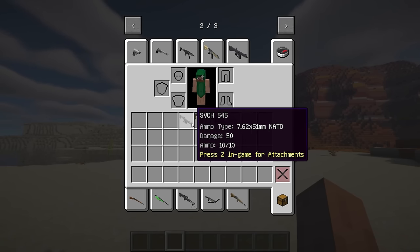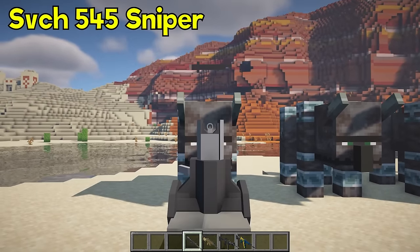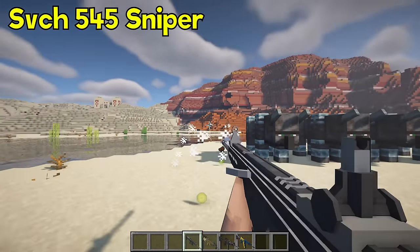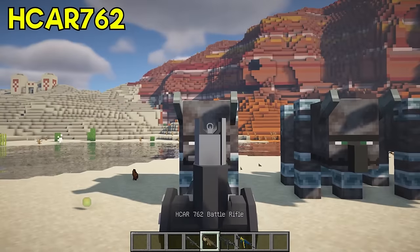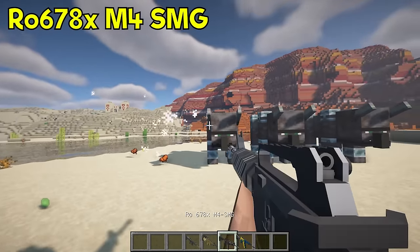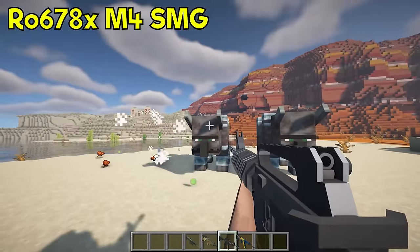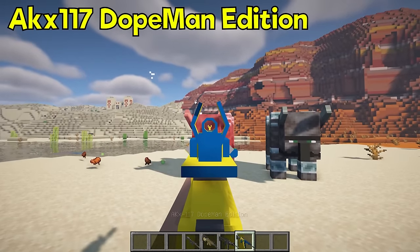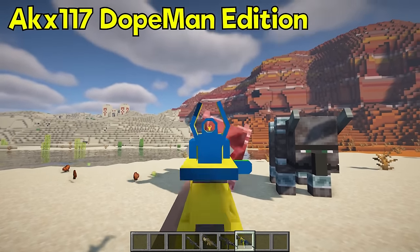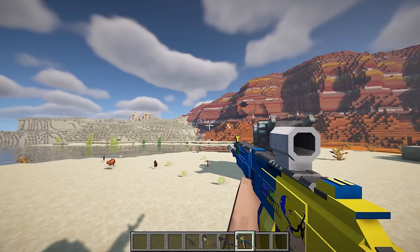Stap's Modern Guns has added four new guns in the latest update. Additionally, all the guns can be equipped with attachments.